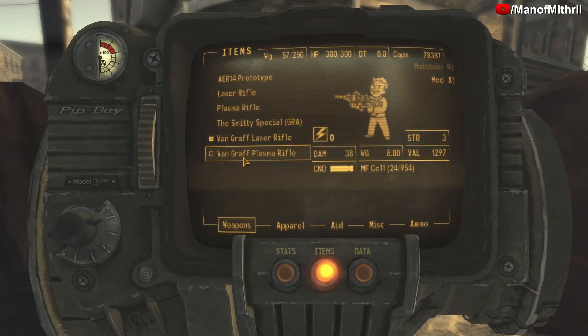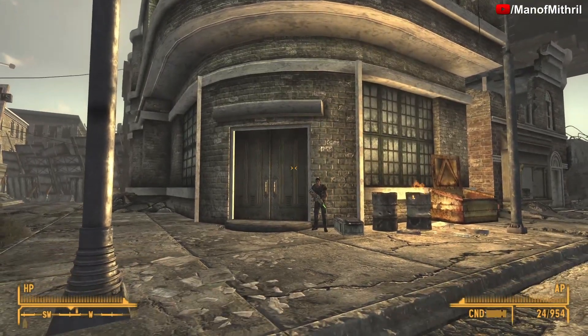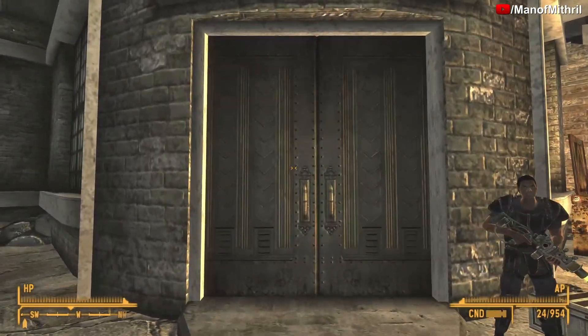This weapon is a little bit weird because it is considered a unique weapon because of the name, however you get it through a quest. Basically, you go inside, you ask Gloria for any work, and then you come out here with Simon and you stand guard.